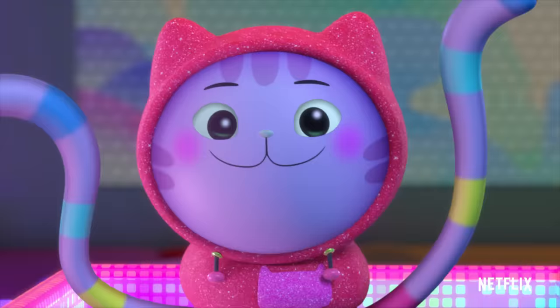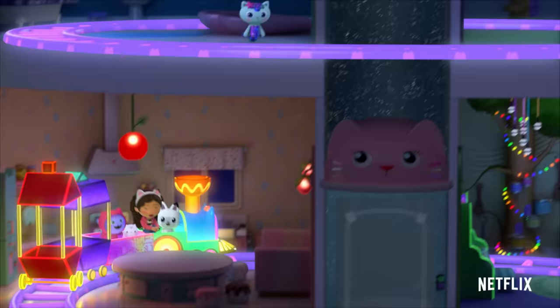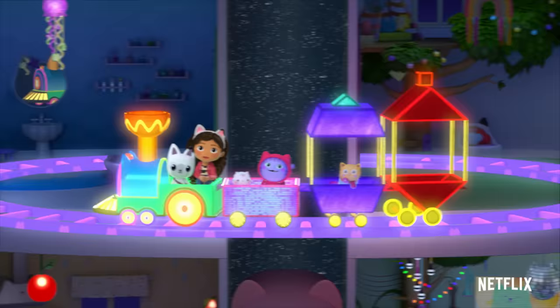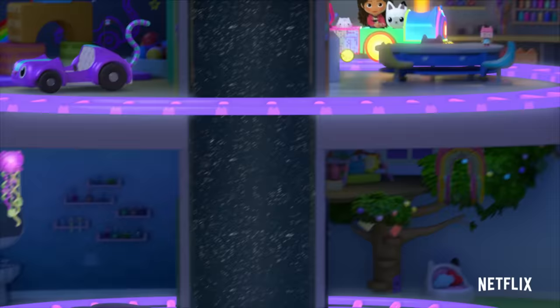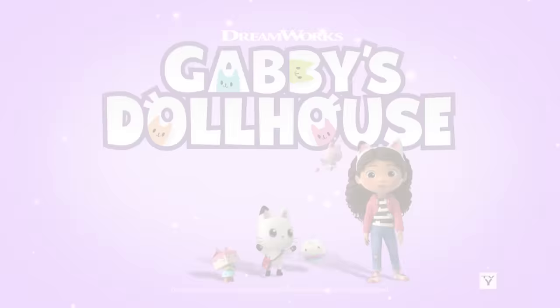All right, cats and kittens, it's time for a Dollhouse Glow Ride! Let's get glowin', we're goin' on a glow ride! We're goin', we're glowin' like sunshine! We're glowin', we're goin' on a glow ride! We're goin', we're glowin' like sunshine! Woo-hoo! Don't forget about Carpita! Beep beep! Woo-hoo! Beep beep!